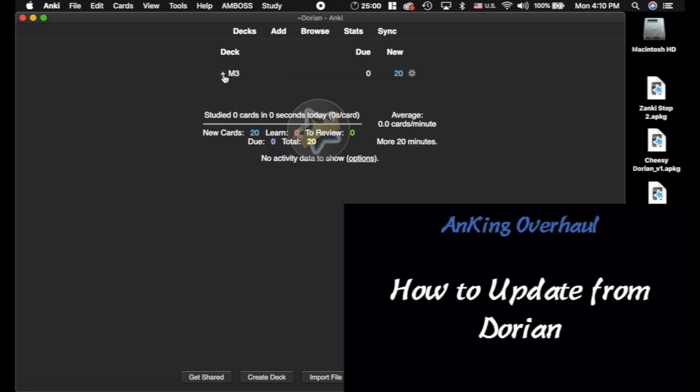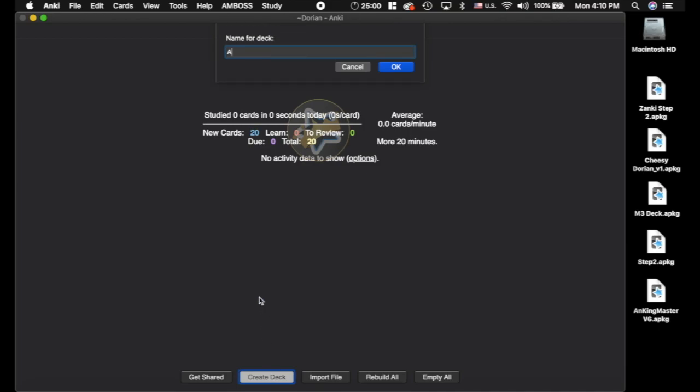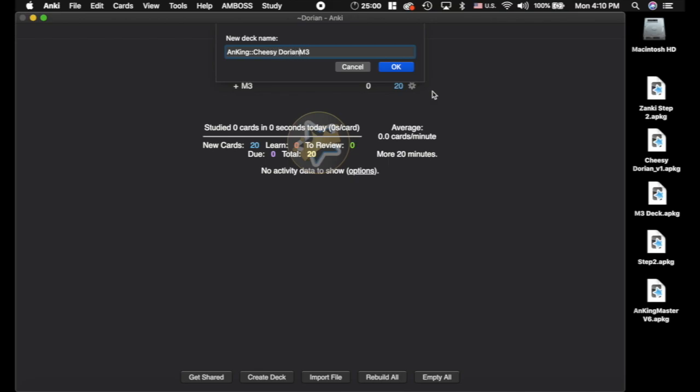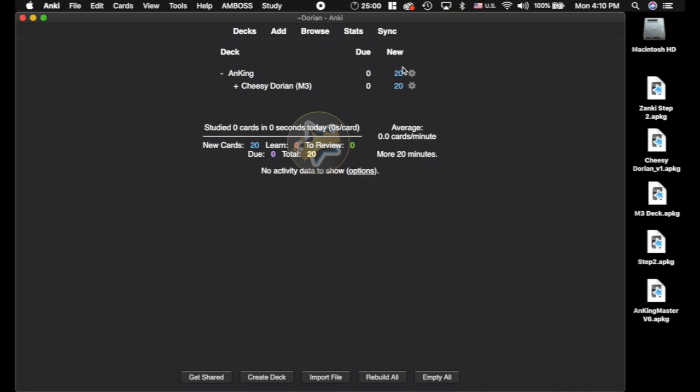Here's how to update. I've got the Dorian deck — this is how it shows up. The first step you're going to want to do is go to AnKing and make a deck here, drag that in there. I would recommend renaming this like 'Cheesy Dorian M3' so that it's formatted properly, similar to how the Cheesy Dorian one is, because that's the one I used as a base.